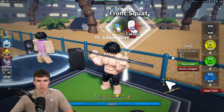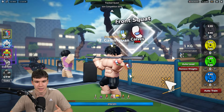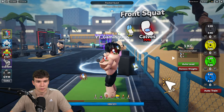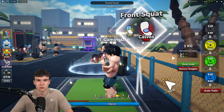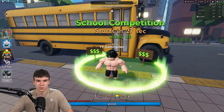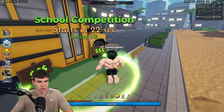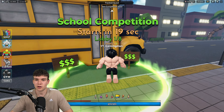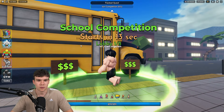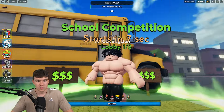Let's do some front squats. We're training so fast and gaining muscles super quickly. Soon enough we'll be done with this world and able to move on to the next gym. I'm going to jump into the school competition — this is how you get cash, and with that cash you can spend it on those boosts. Keep in mind we've also got daily rewards and quests, so make sure you're completing those.